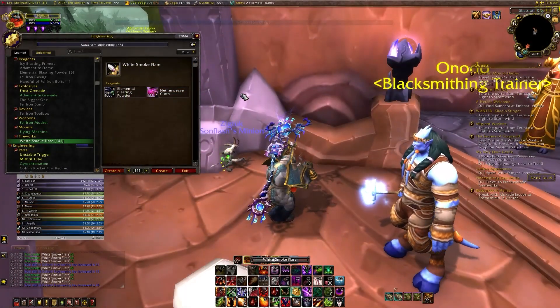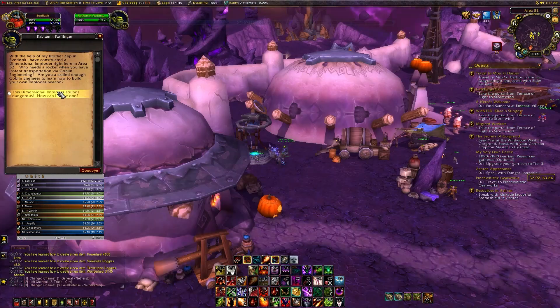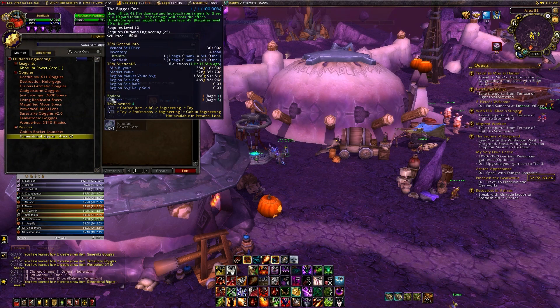So if you obtained Goblin Engineering, the second thing you're going to need is to obtain Outland Engineering skill of 50. After you do that you're going to have to get the pattern, make the toy, and then learn the toy. So let's get started on the guide.